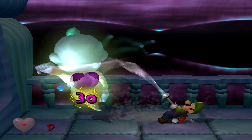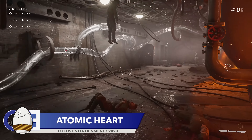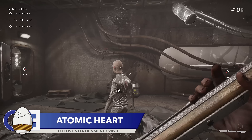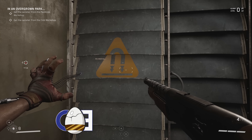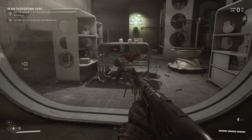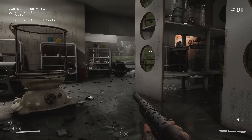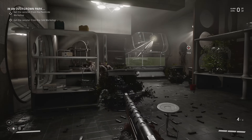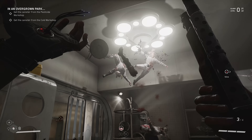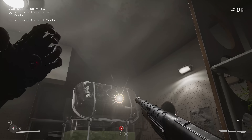Anyway, without further delay, let's get started. Let's begin today's video with Atomic Heart. Atomic Heart is a single-player first-person shooter set in an alternate history 1955. In this alternate history, the Soviet Union became a technological powerhouse, leaving other competing nations in the dust. From what I've played of Atomic Heart, I can see why so many people liken it to the Bioshock series. It just lacks a little bit of polish that those games have, but if you're hankering for more Bioshock action, you could do a lot worse than Atomic Heart.